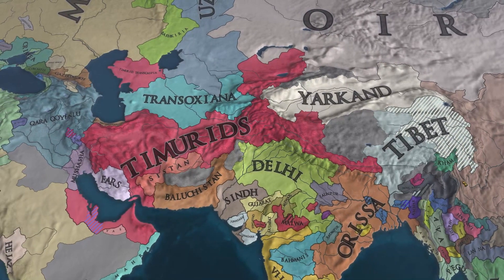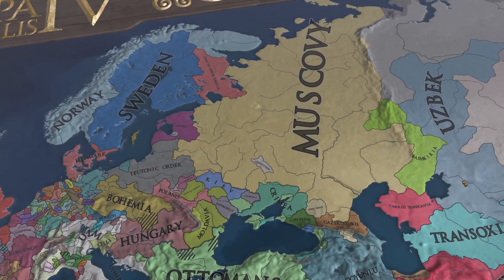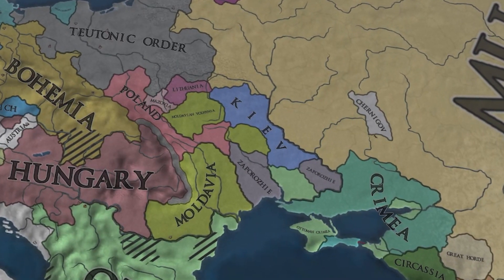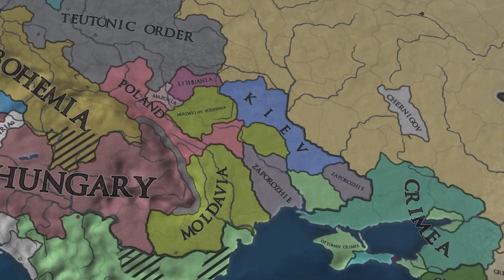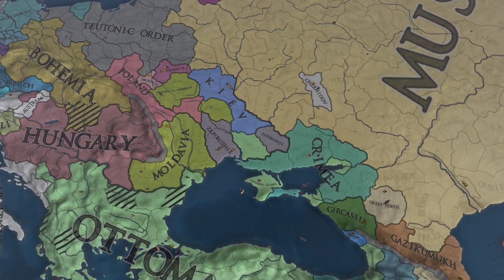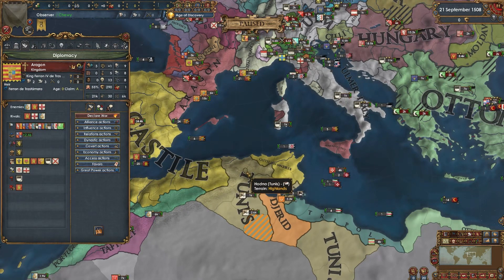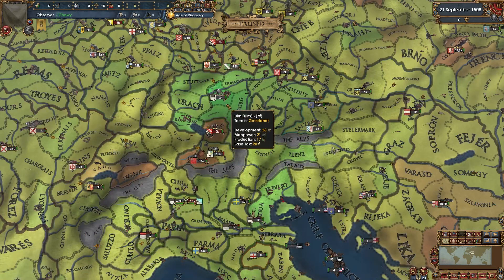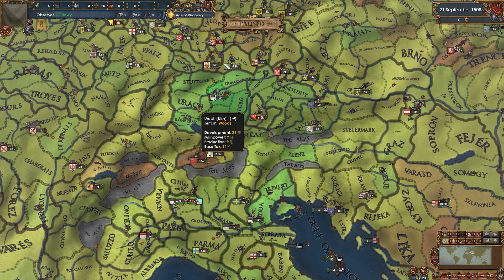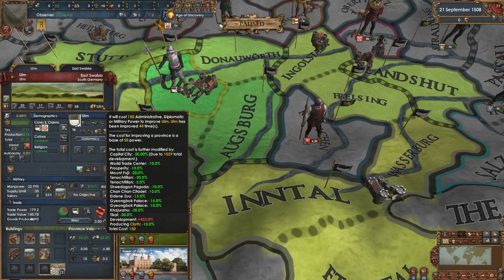Oirat has gobbled up Mongolia as a subject as well as a large chunk of Manchuria. Ming is still hanging in there - borders exactly the same as 1444. India is still a mess: Delhi in the north, Vijayanagar in the south, Orissa in the east, and the Timurids to the west doing pretty good. Ulm is developing like an absolute machine - their lowest dev province is 28, their capital at 58. The monuments are giving bonuses to dev cost in specific areas.